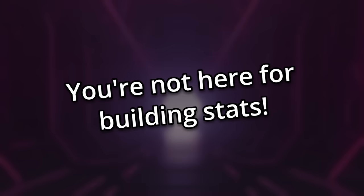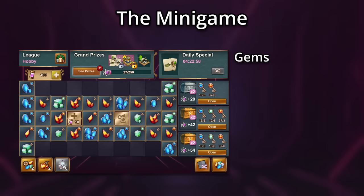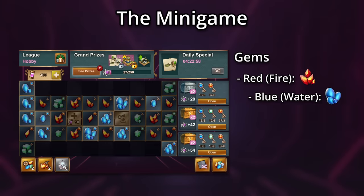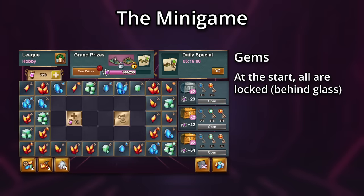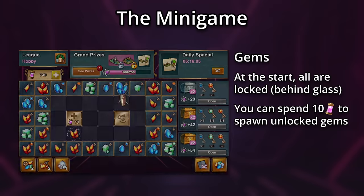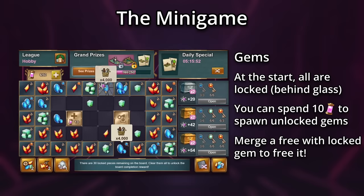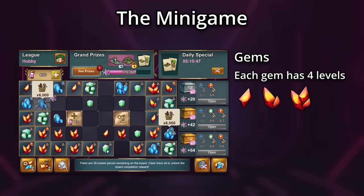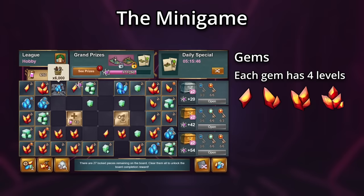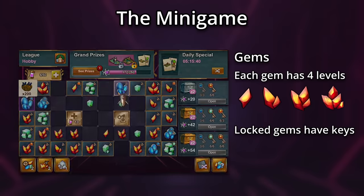Let's talk about the minigame. It's the same as last year — we've got gems of three types: red fire gems, blue water gems, and green wind gems. When you start the minigame, all of them are locked behind glass. You can then spend some energy, the minigame's currency, to spawn gems of a random color that are not behind glass. We can then merge these gems with the locked ones to free the locked gems. There are different looks to each gem because there are four levels of each color. Additionally, each locked gem has either the top or bottom of a key.